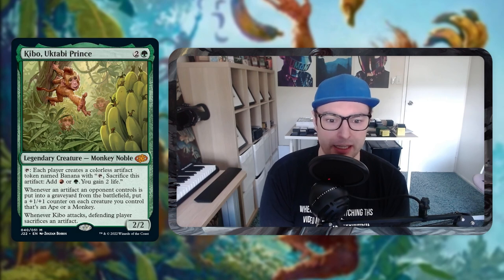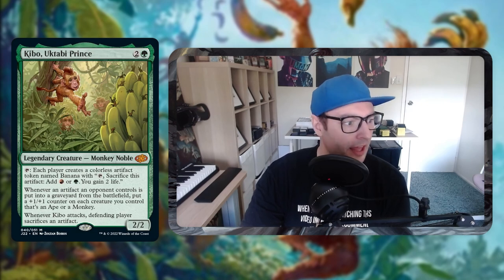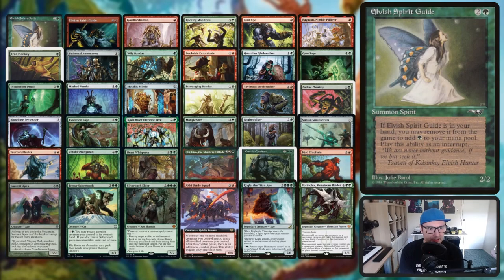We're going to be playing a whole bunch of apes and monkeys and doing some cool stuff with artifacts. We'll go through that now. First up we've got our creatures. We've got quite a number of creatures with this list - I think it's 36 altogether.